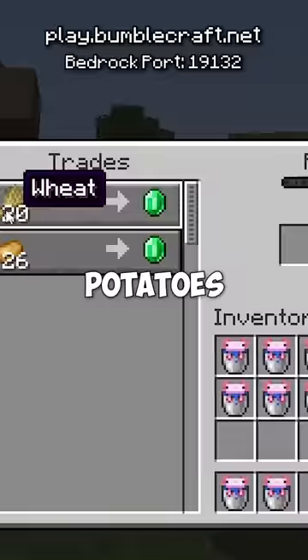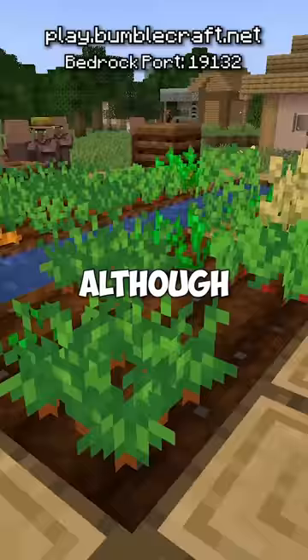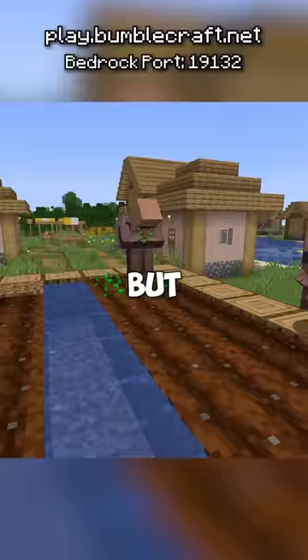And this is why they ask you for wheat and potatoes. Although everything is right here for them to farm, they pay you emeralds to break these for them. But how do they place it down? Their hands are in the same place, and they can't even move them.